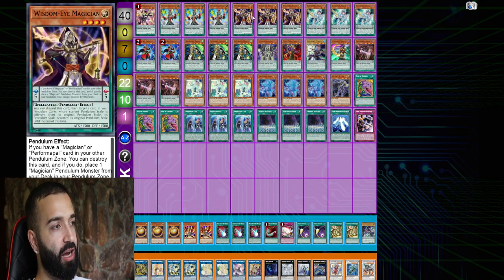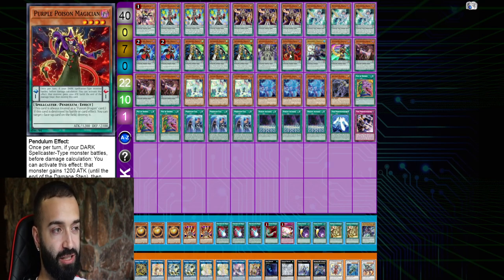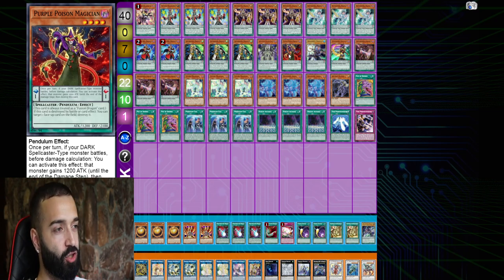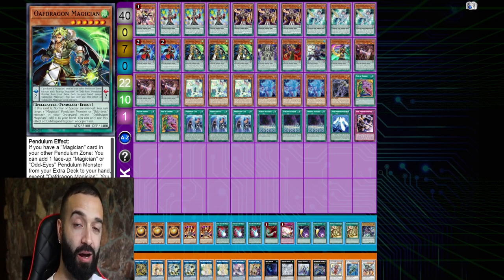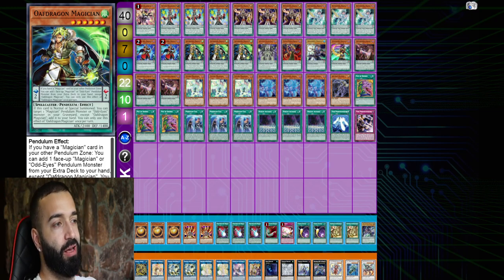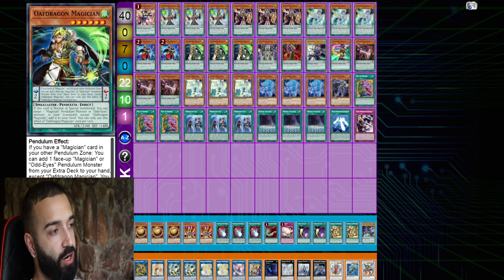Oaf Dragon is mandatory at three — it's the only low scale you want. Purple Poison going second is a vanilla going first, it does nothing. But Oaf Dragon is a plus one — better than any card in Tri-Brigade, because every Tri-Brigade card (except Desires) is neutral. Nerval barely gives a plus one, you waste your normal summon. Bear Brum add one send one, Fair Jit draw one send one — net neutral. Oaf Dragon is a real plus one.